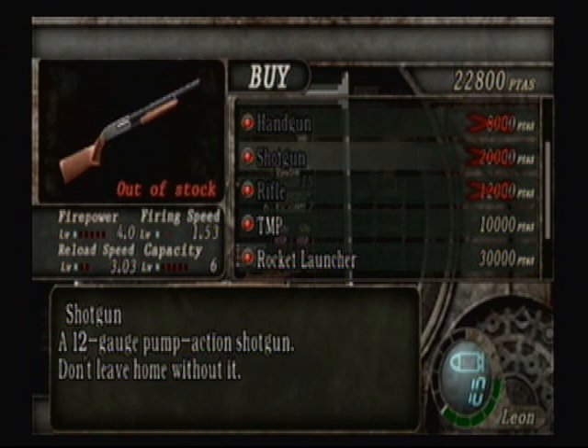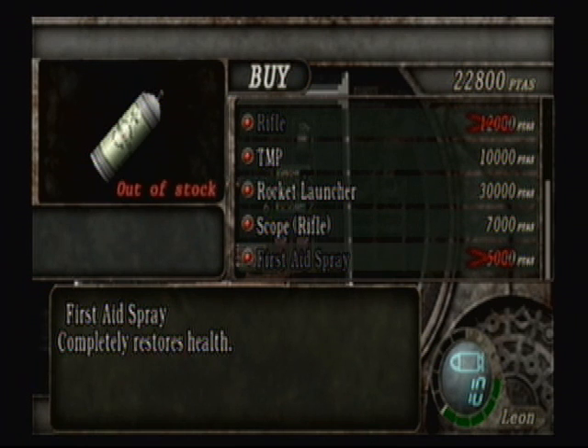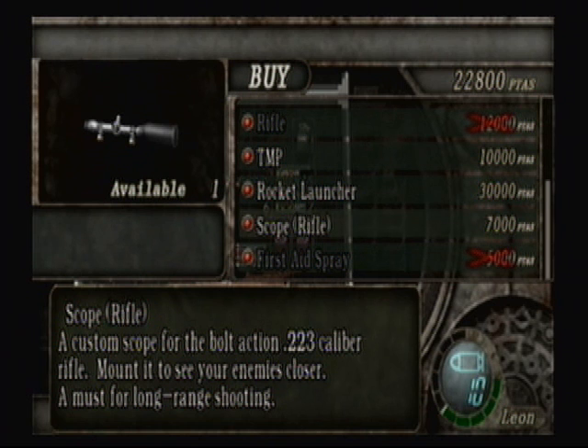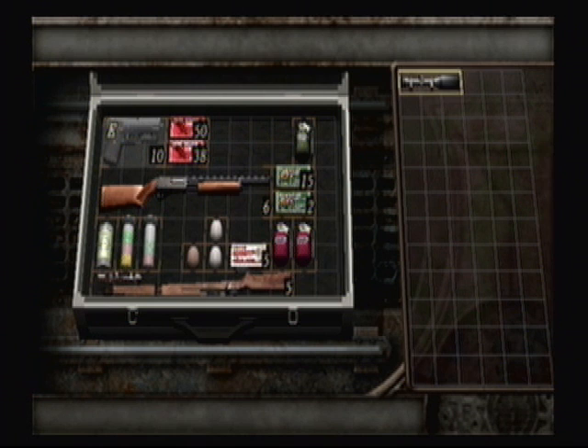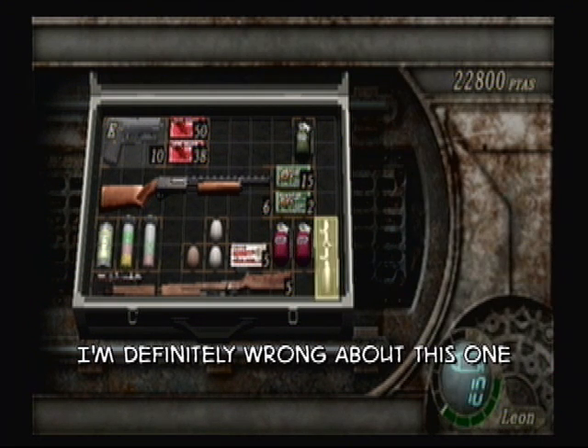There are stronger rifles, shotguns, and handguns out there. But I believe as far as a rifle goes, just having any rifle can fill your purpose — unless you are a really big rifle enthusiast and you want the best one because you love rifles. And don't get a rifle without a scope. The scope will actually enable you to use the zoom-in features of the rifle, or allow you to do it better.